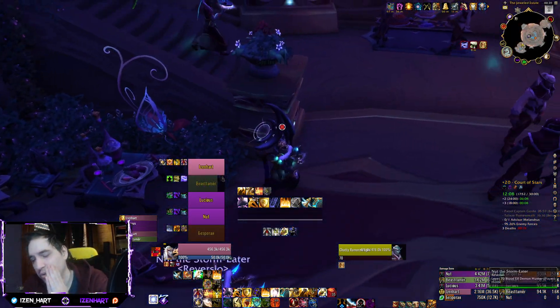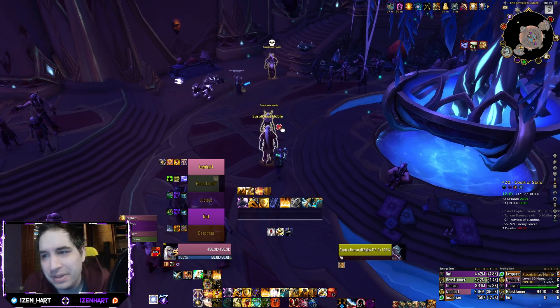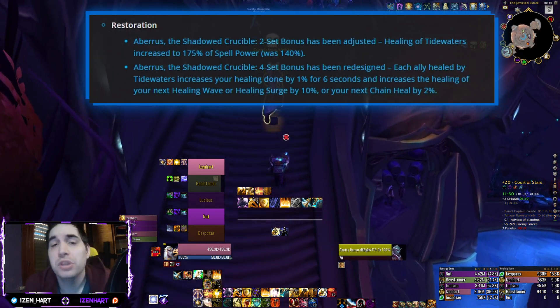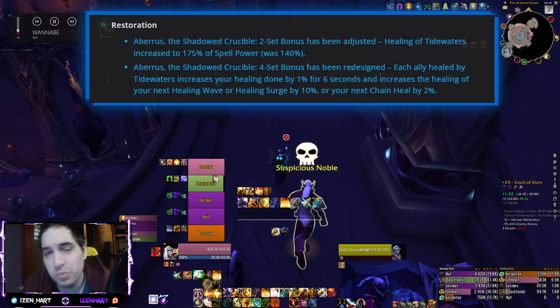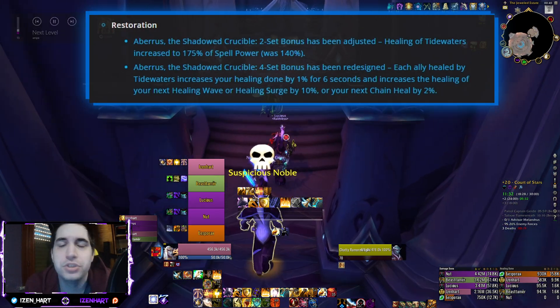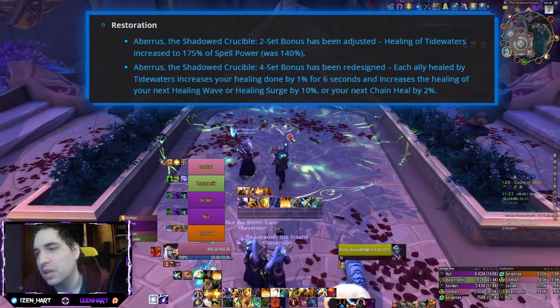There are also no changes to the Elemental and Enhancement tier sets of Shaman. There is a slight change to the Restoration Shaman tier set, and that's a buff. The two-piece set bonus gets extra Spellpower scaling from 140% to 175%, and the four-piece set bonus will no longer increase your Haste by a pitiful 1% per ally healed by the two-piece proc. Now it's going to increase your Healing Tide by 1% per ally healed, and also increase the healing of your next Healing Wave, Healing Surge, or Chain Heal — where previously it was just Riptide. That's a slight increase in quality of life for Restoration Shaman's tier set, which is still not a good tier set, but at least now it's less bad.